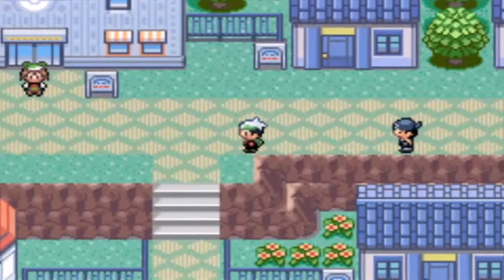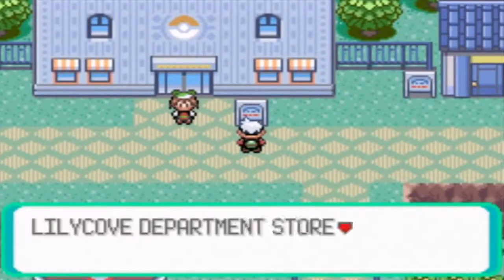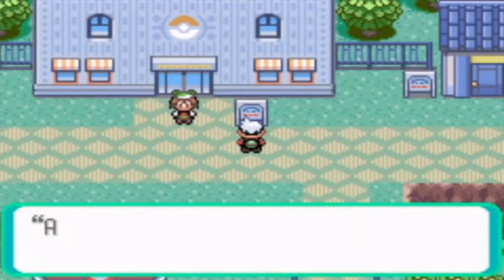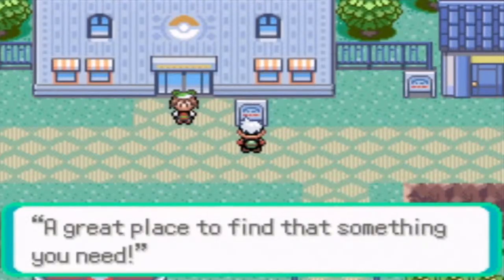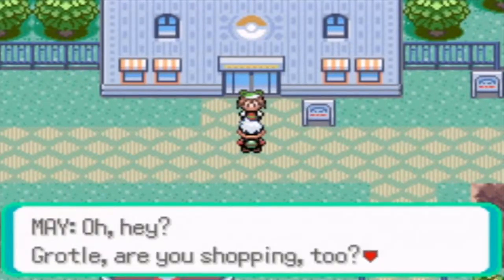Oh look, Team Aqua's here. Okay, so let's talk to May who's in front of the department store - the Lilycove Department Store. It says 'Overflowing with great merchandise and excitement. A great place to find that something you need.' Here's May. 'Oh hey Grudel, are you shopping too?'